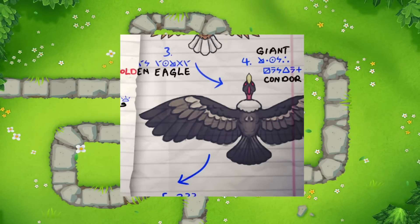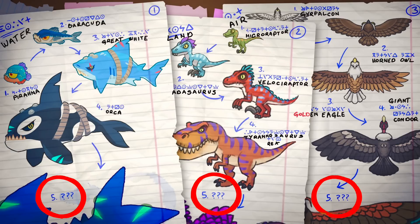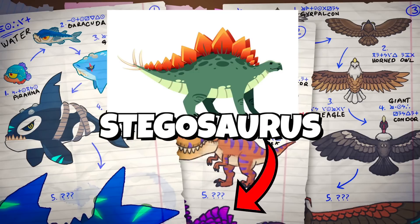The fourth tier bird is a Giant Condor, and in true NinjaKiwi fashion, they did not give us the names of the fifth tiers or even their concept on how they're going to look — it's just these small parts of them sticking out. But I think I found what the fifth tier dinosaur is going to be: a Stegosaurus with a huge shell and plates on its back.